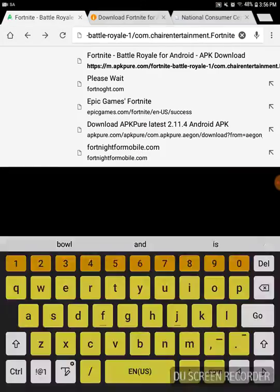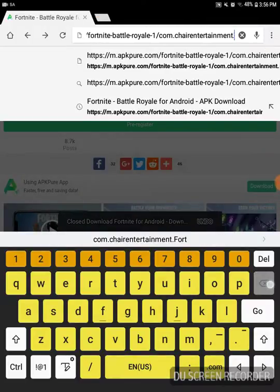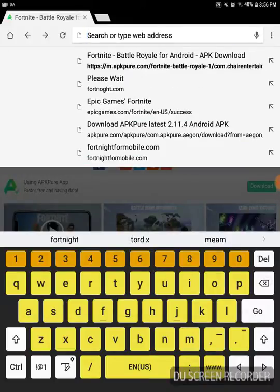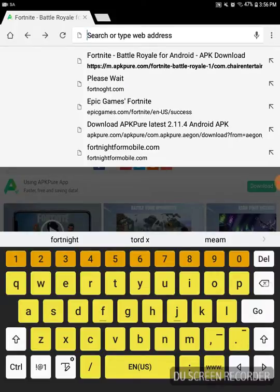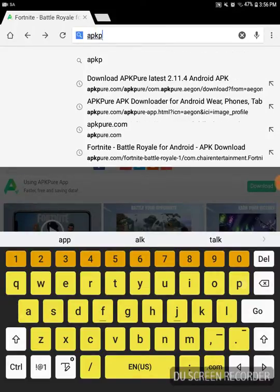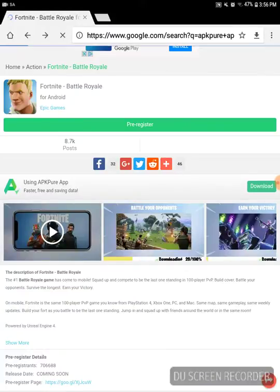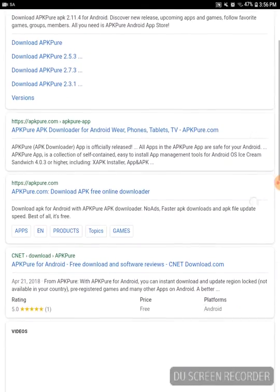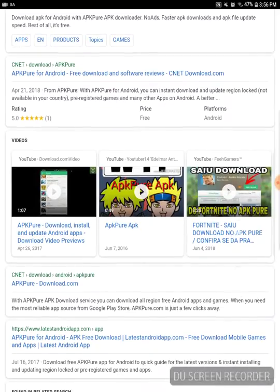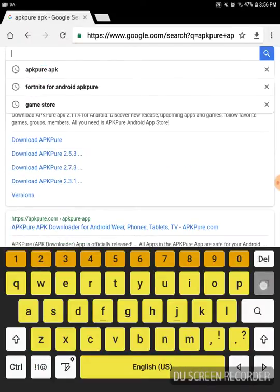All you want to do is go to Chrome. I'll be leaving the link in the description, but just in case you don't trust the link, you want to type in APK Pure — I think that's what you type in. I'll be leaving it in the description anyway. What I actually typed in was Fortnite for Android.